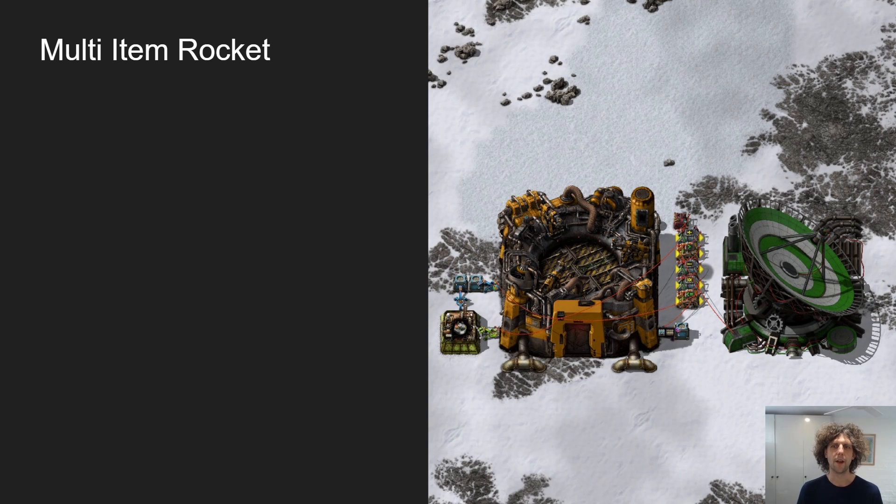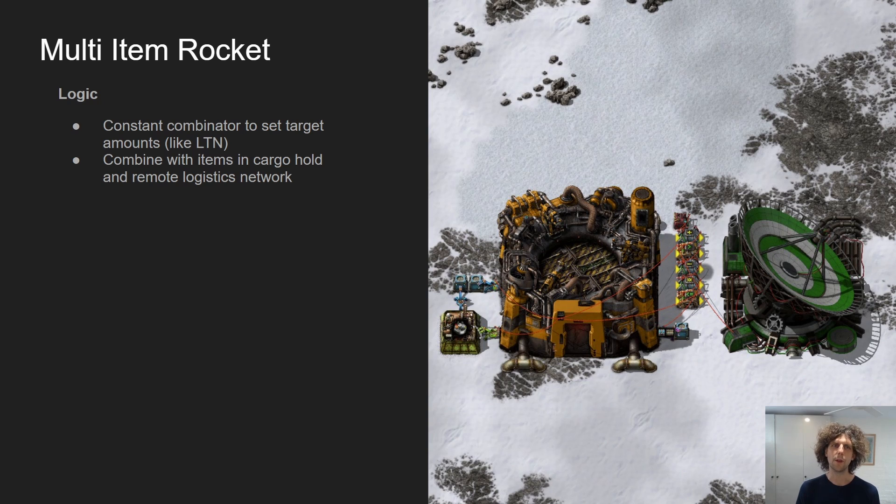For sending multiple items in the same cargo hold, we're going to set it up very similar to how the Logistics Train Network mod works. We use a constant combinator to set the target amount of the item we want at the destination, specifying it using a negative number to match LTN. We combine that number with the items in the cargo hold and also the items in the remote logistics network — if it's less than our threshold, that's the item we need to load. We set our inserter filter as needed and then launch when there is nothing left to load.